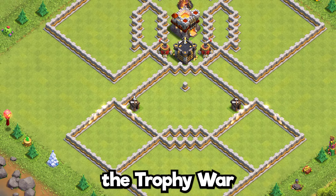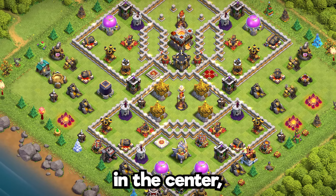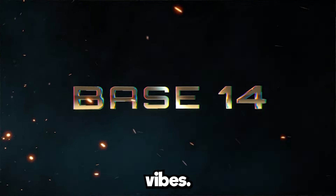Base 15: the trophy war base design. Gold storages are pretty well protected down in the center, and the air defenses give it extra anti-air vibes.